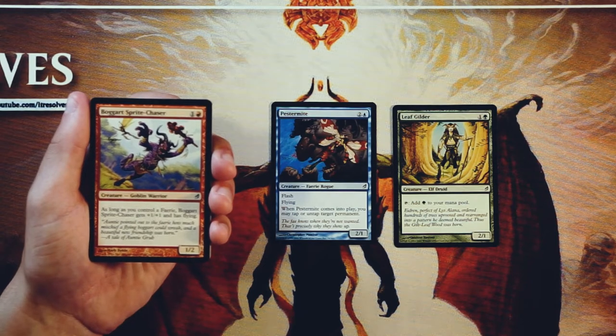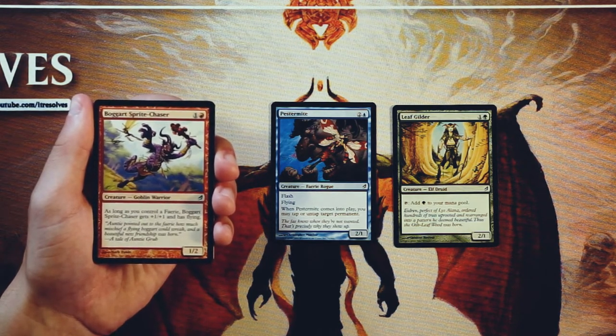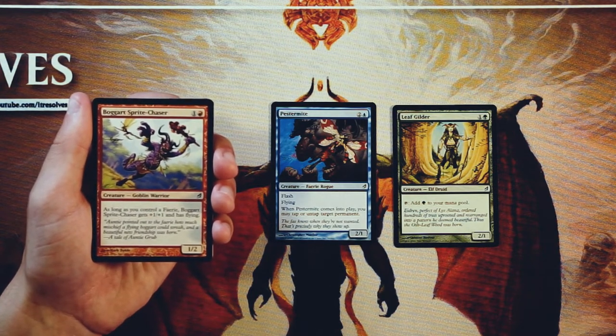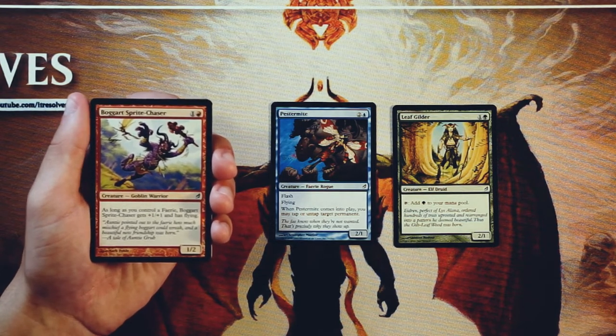Bogart Sprite Chaser — Goblin Warrior, a 1/2 for one and a red. As long as you control a fairy, Bogart Sprite Chaser gets +1/+1 and has flying. Very interesting card. I don't know color synergy-wise if this is something that would often get played — I feel like probably not. I feel like the fairies deck is much more blue-black, not so focused on red. That might be incorrect, please let me know. But if you have a fairy, this is probably an okay two-drop. If you get a 2/3 flyer for two mana that's pretty solid, but a 1/2 for two is not very good. So you probably want to be a little more defined in your deck strategy before picking up a card like this.